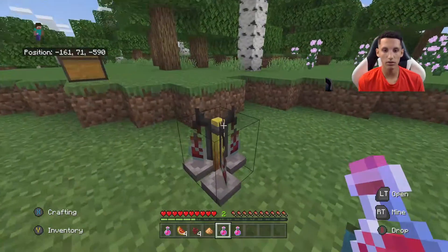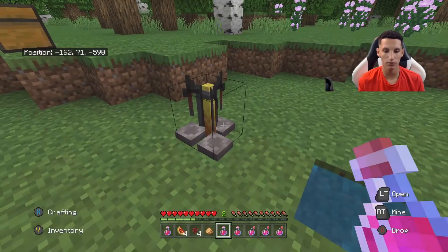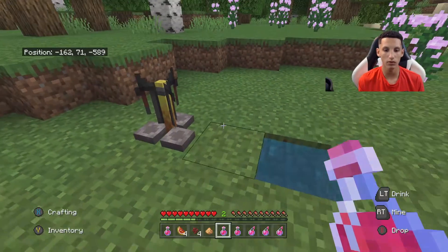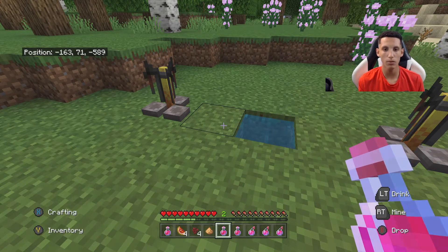I also recommend using the splash potion, and I only say that because if you have a bunch of friends on your server and they're all very low — especially if you're all fighting the ender dragon together — then you could all group up, someone throws it on the ground, and you all gain health.